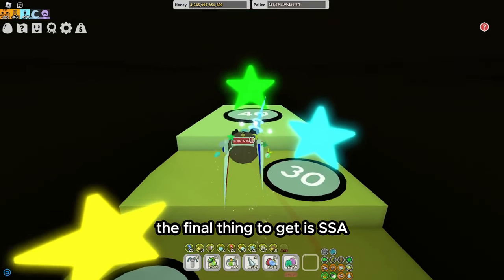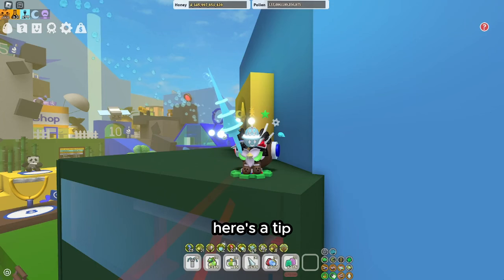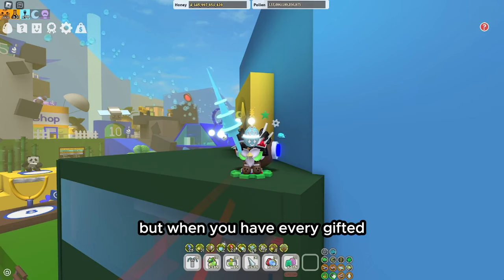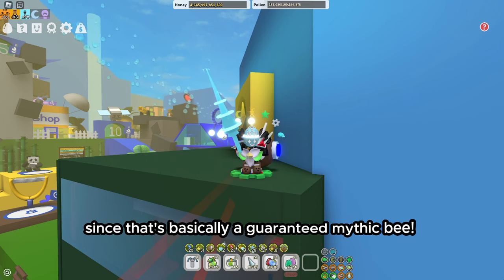The final thing to get is SSA, and this will take long, so be patient. Here's a tip: if you saved your Star Eggs like I told you before, you can use them — well, not right now, but when you have every gifted bee type in your hive excluding Mythics and Events, since that's basically a guaranteed Mythic Bee.